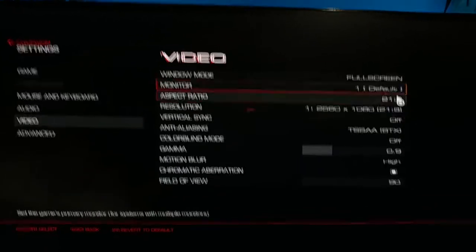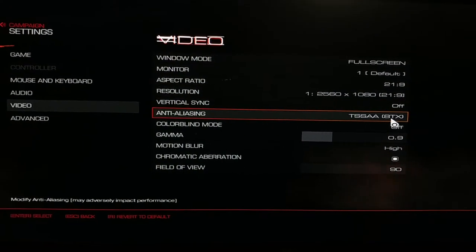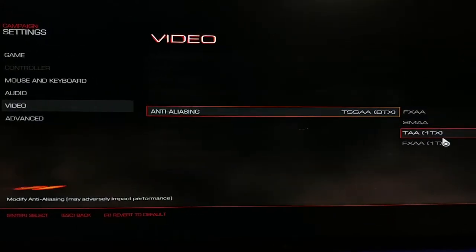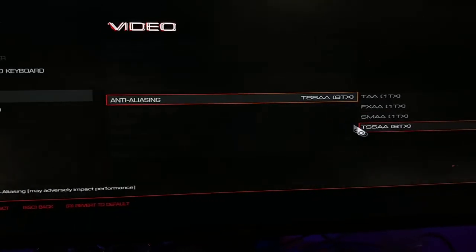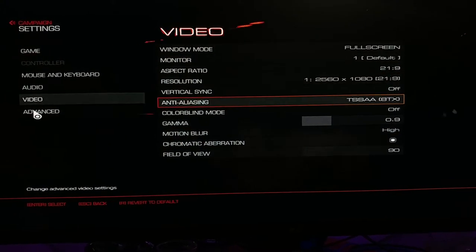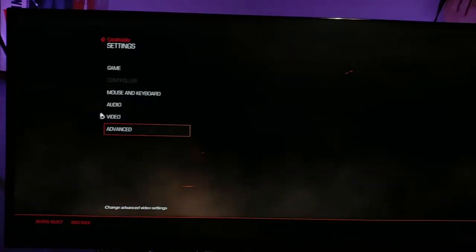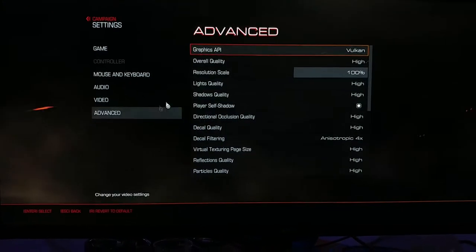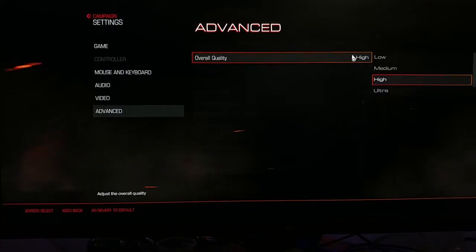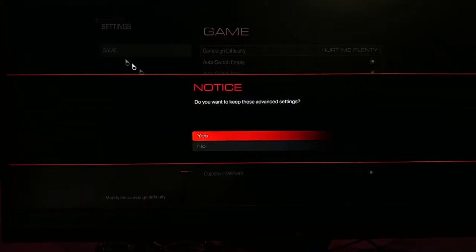Welcome back, everybody. We have launched into Doom. And as you can tell, Doom supports 21x9. We're at max display settings. Everything's on high — we're running on Vulkan. Can we set everything to ultra? Ultra, peoples. Let's go back to the game.